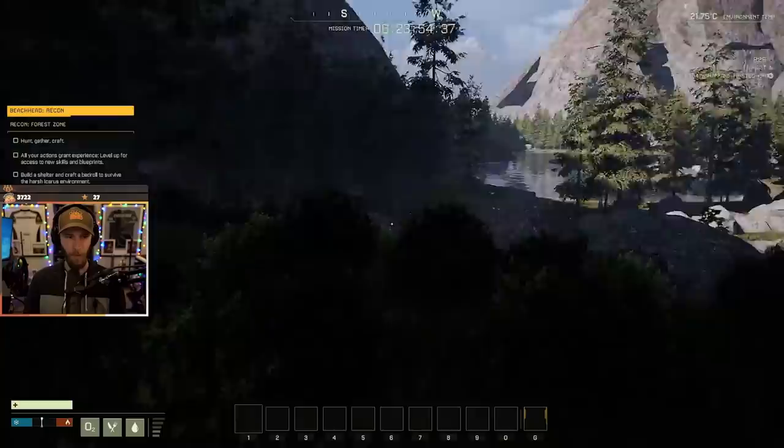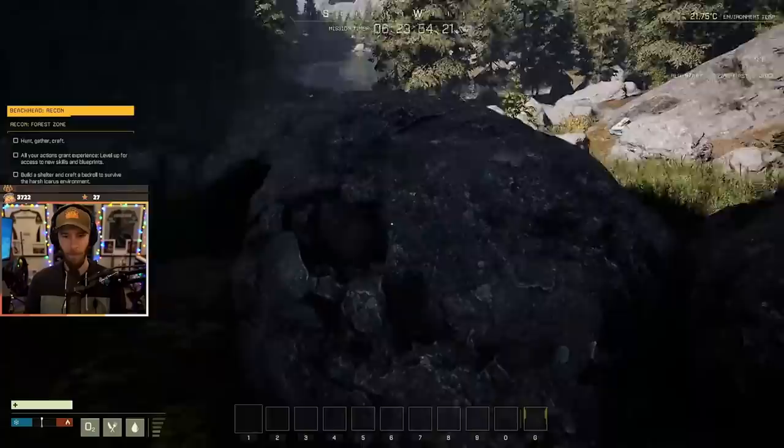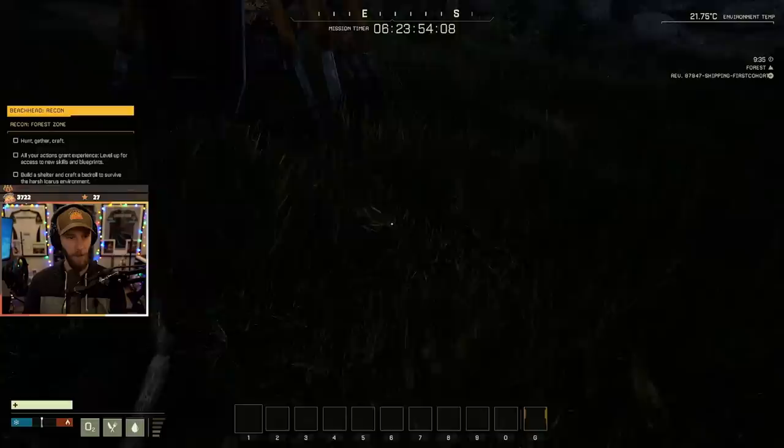Okay so it looks like we have some — can you guys see that on the left? It's right above my camera. The game is running fine. It was running really bad for a second. I'm getting 60 to 70 frames, so I might turn some stuff down. The stream can't display more than 60 FPS so it's not dropping below 60. Okay, our goals — we have objectives. Hunt, gather, craft.